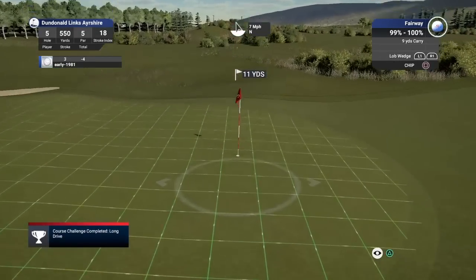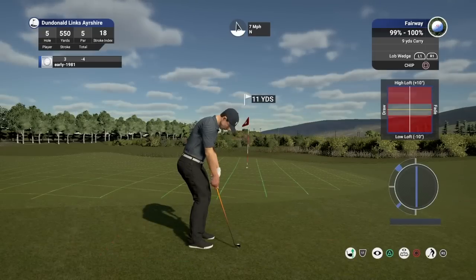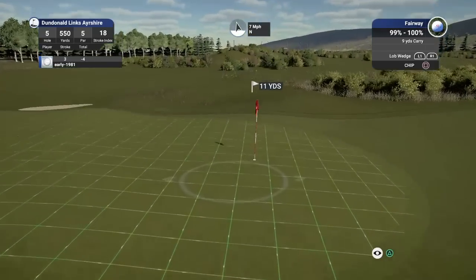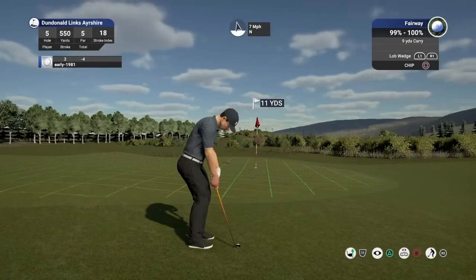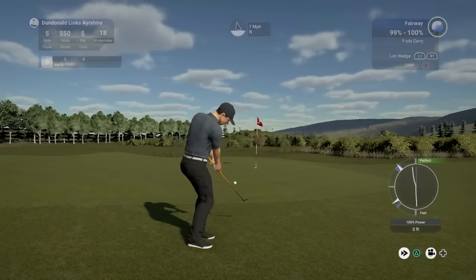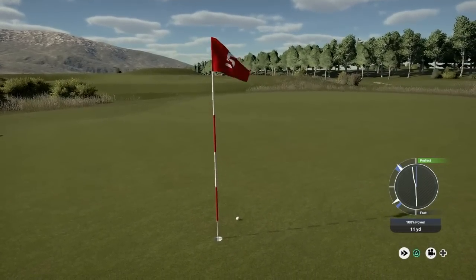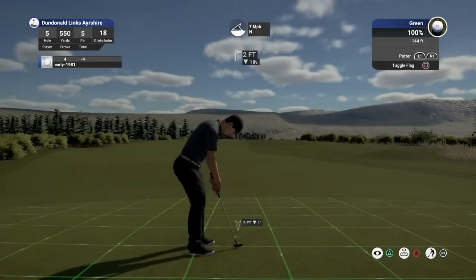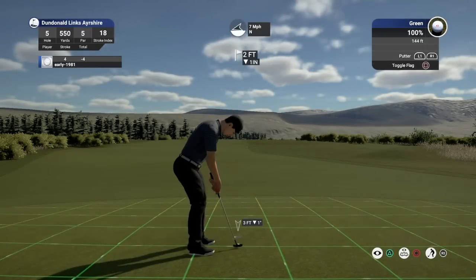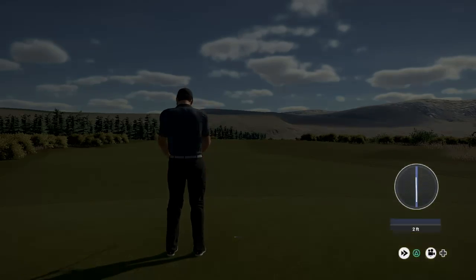11 yards — so it's definitely the lob wedge. Chip shots are quite hard but I can see a slight slope that's really going to move the ball to the right. For 11 yards I go one, two, three and play 100%. Horrible swing line, but there we go — yardage was bang on. Like I say, my swing line is atrocious at the moment, but that sets up another birdie. Five consecutive birdies — things are going well, everything's going to plan.